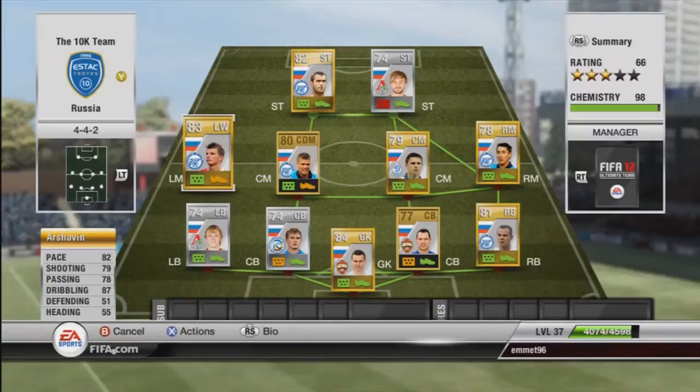On the left we have Arshavin with 82 pace, 79 shooting, and 87 dribbling. His close control is incredible - he loves getting down that left wing, putting in a cross or cutting inside and having a shot himself. He's just a great player to have at 800 coins, and Denisov at 550 coins is a nice player beside him because he likes to dish it off to Arshavin and let him off down the wing.